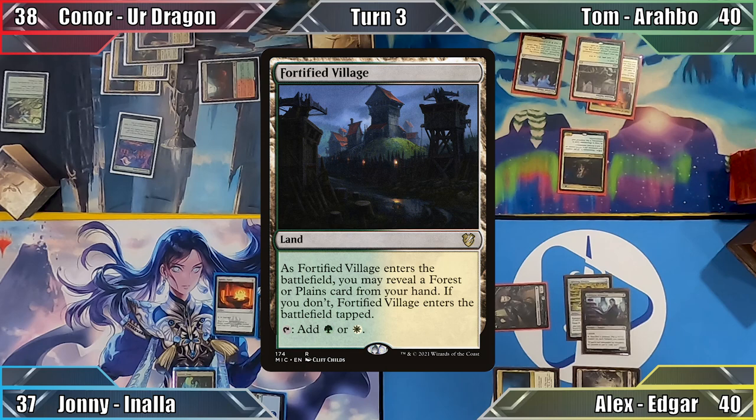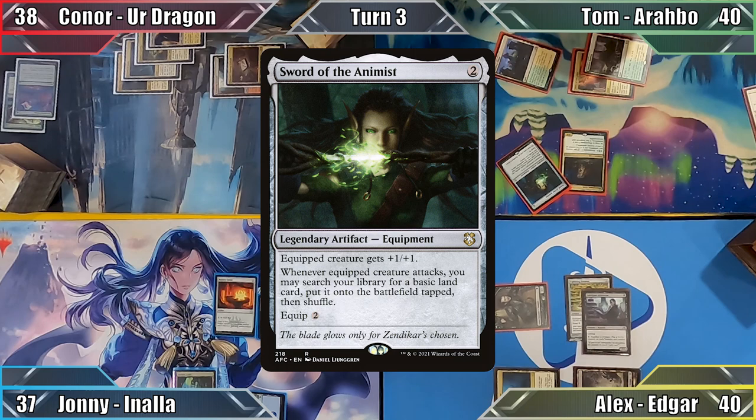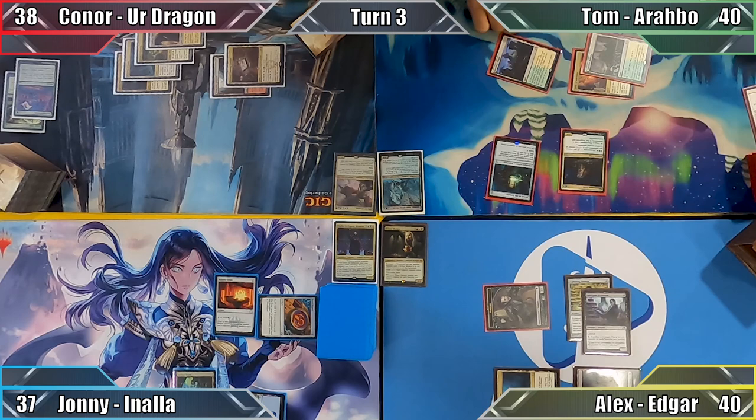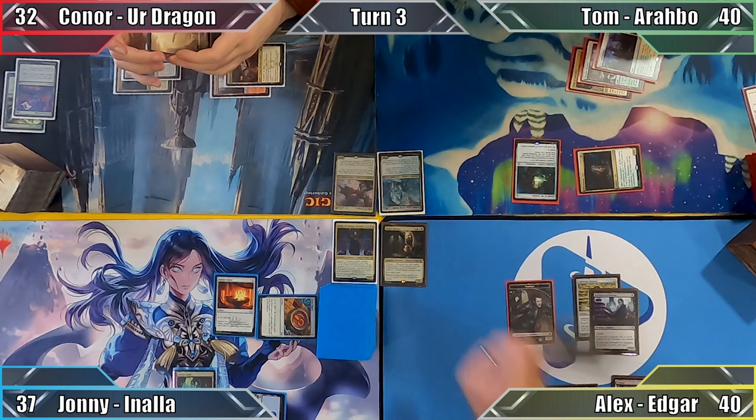Tom begins his turn by playing Fortified Village, revealing a forest from his hand to have it enter untapped. He casts Steel Shaper's Gift, searching his library for Sword of the Animist, casts it and moves to combat. Here he uses Arabo's ability to give his Lion +3/+3 and attacks Connor with the Fleecemane Lion, dealing him 6 damage.